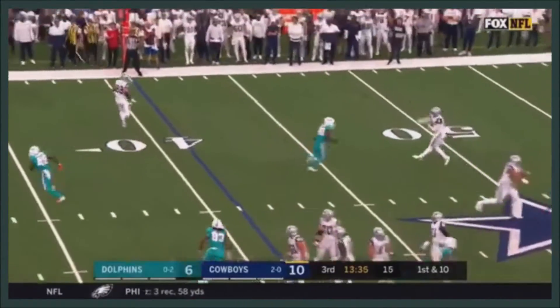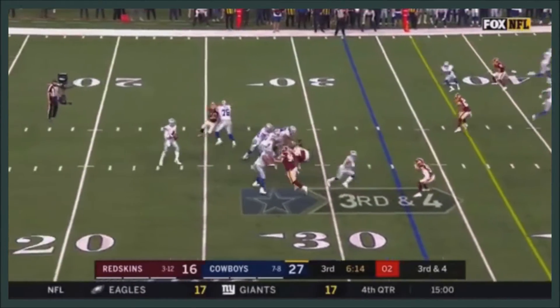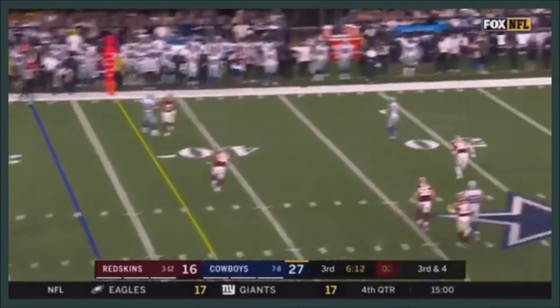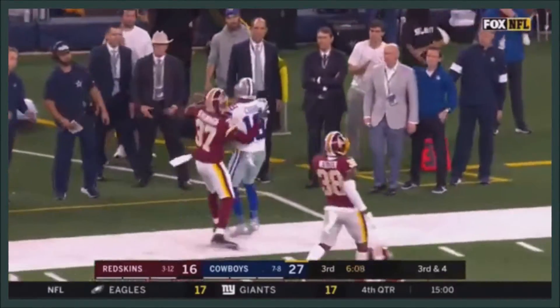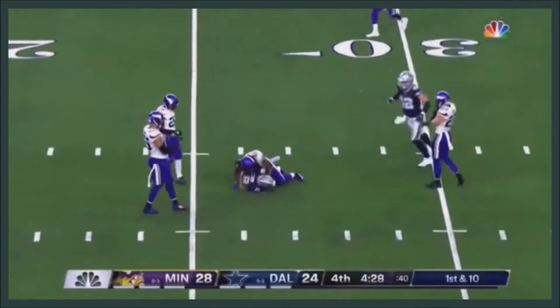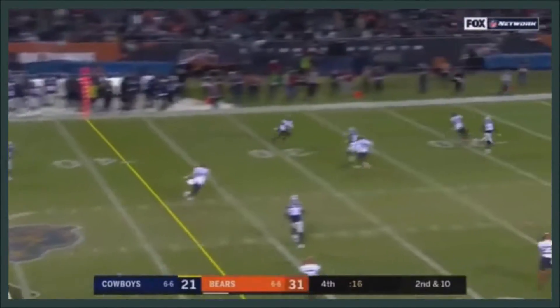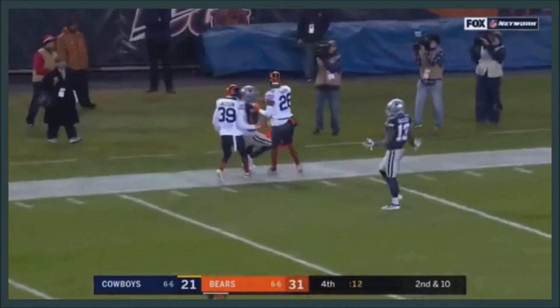His route running on the play fake, Prescott throws another dart, it's Cobb. And all of a sudden the accuracy — third down and four — here's one to a wide open Randall Cobb. The Cowboys start this drive with a pass that is caught. Prescott steps into it, pass is caught by Cobb.